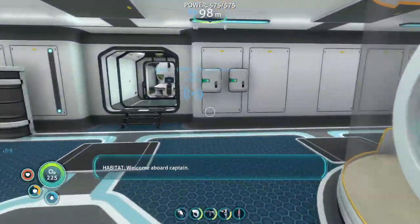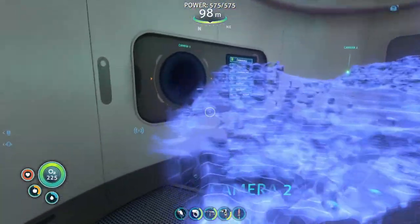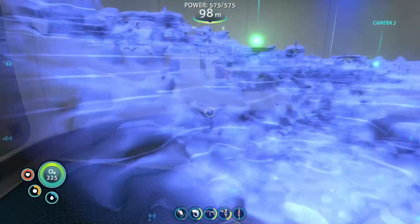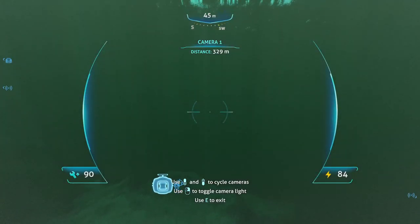What we're going to be doing today is working on getting our hands on, firstly, magnetite. I was originally going to go do this off-camera, but then I completely forgot. Scanner room — which camera's closest? It's camera three. I got to put camera three down in there.